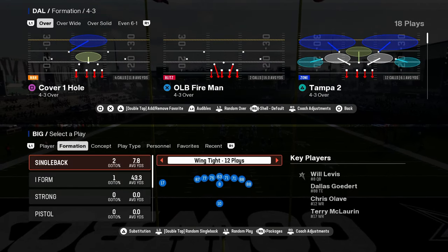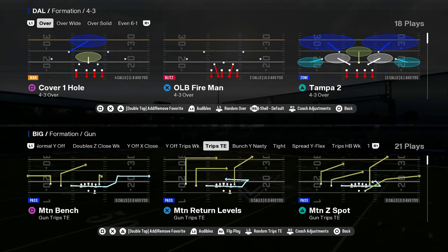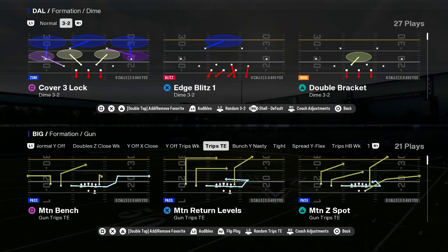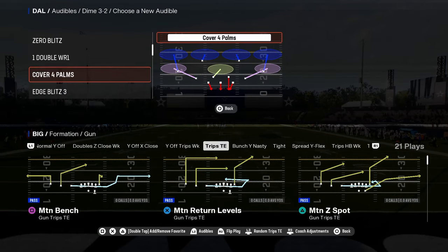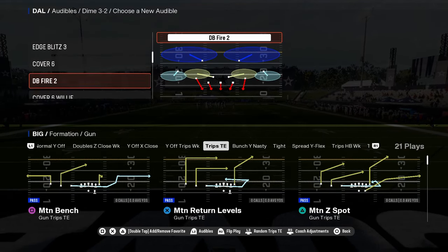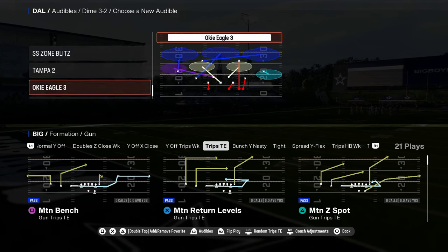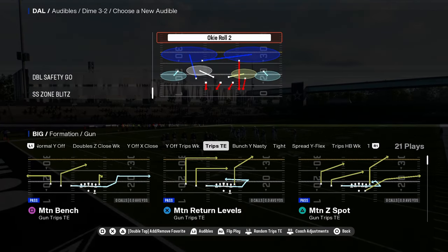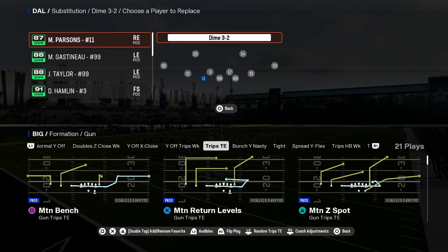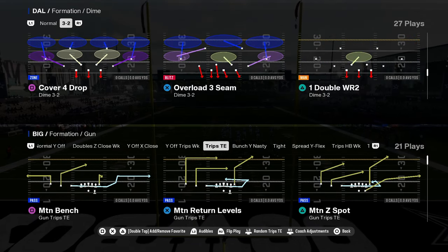Trips tight end in the Buffalo Bills offensive playbook — got a mini scheme for you here today. They're going to be messing around with drops out of trips. I haven't really talked a lot about trips this year, but this basic trips tight end formation is still really really good for a lot of different reasons, so I wanted to go through and share some combos that I like out of this.